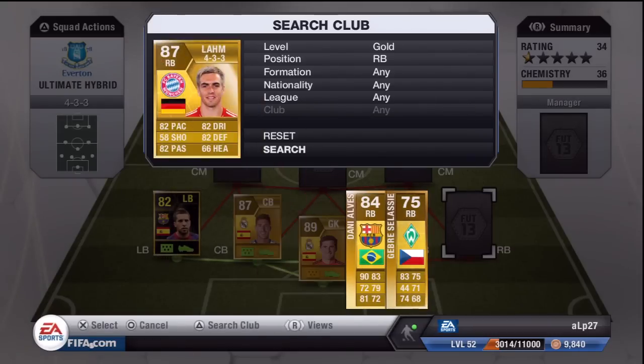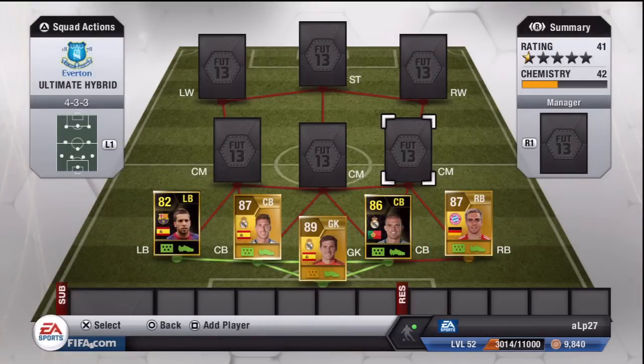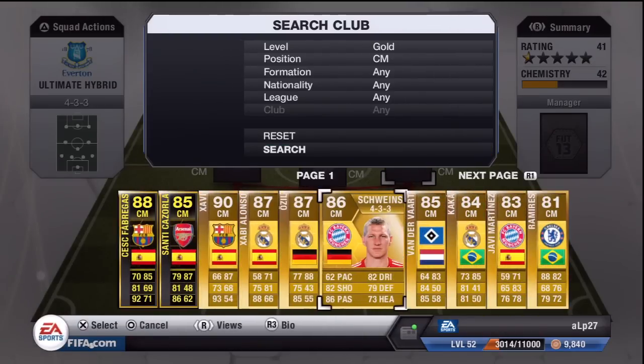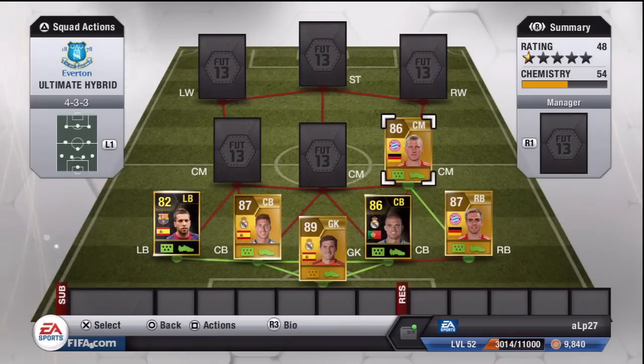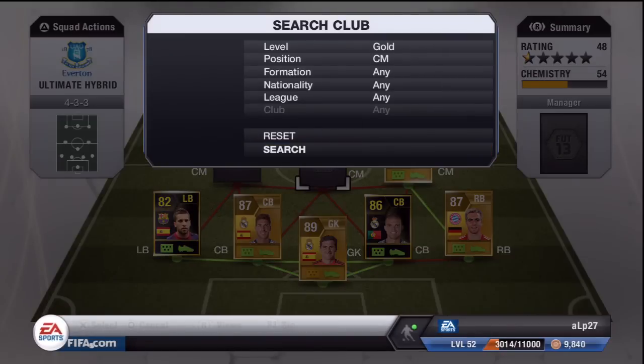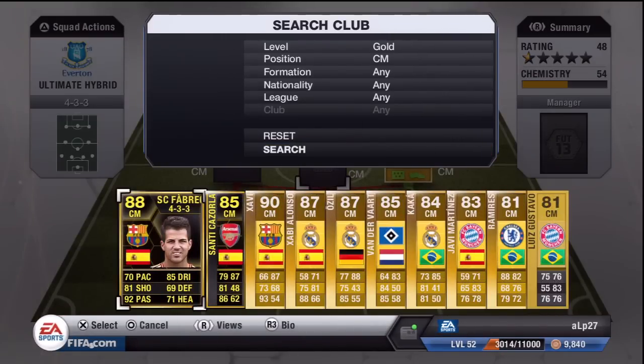Moving up to our three centre mids — our right centre mid is of course the big bad Schweinsteiger, also for Bayern Munich. 82 dribbling, 82 shot and 86 passing being standout stats. He gets the German and FC Bayern Munich connection with Lahm. Moving across, our first centre mid is Cesc Fabregas in form — 92 passing being the standout. I believe he has 96 long pass and 96 short pass, and 85 dribbling and 81 shot, so he is a formidable force right in the heart of central midfield.